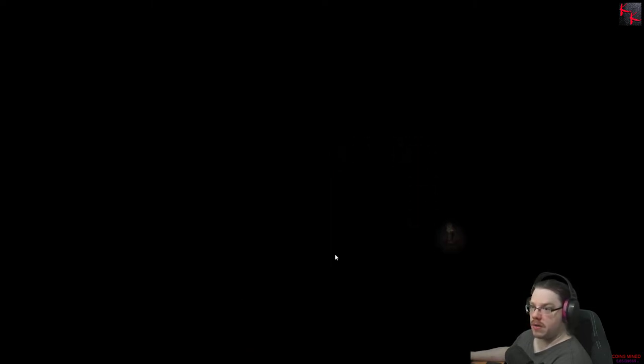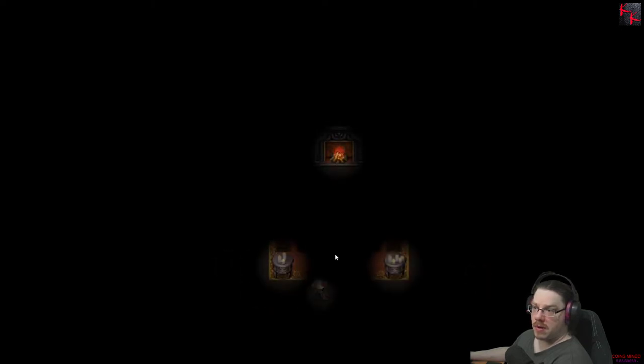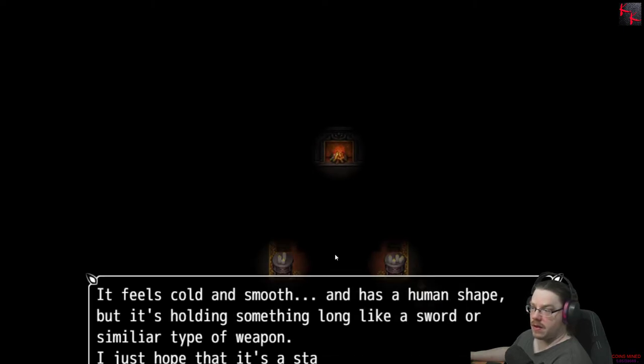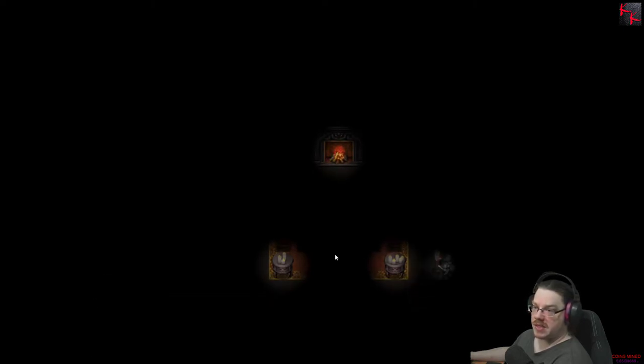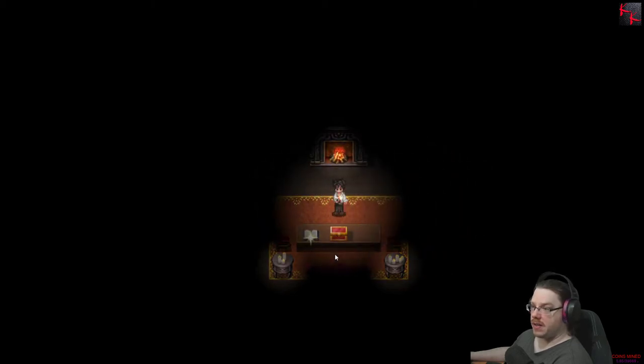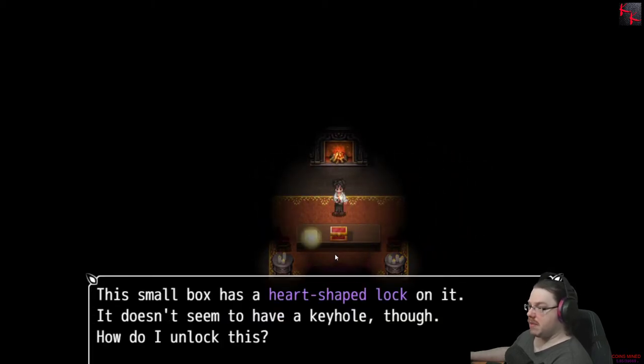Look at my skill here. Come here, buddy — how you doing over here? Just hope it's a statue. And here I thought I was smart. Apparently not. Heart-shaped lock.